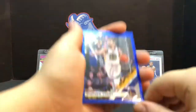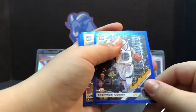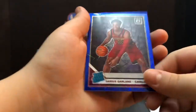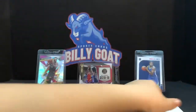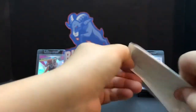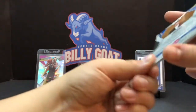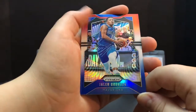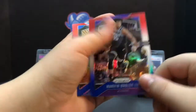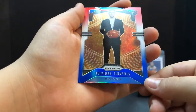Now Optic: Stephen Curry, Justin Holiday, and Darius Garland — oh, Garland, that's a good one. Now on to the final Prism pack: Jalen Brunson. Marvin Bagley. And David — a rookie. That's a tough one to say.